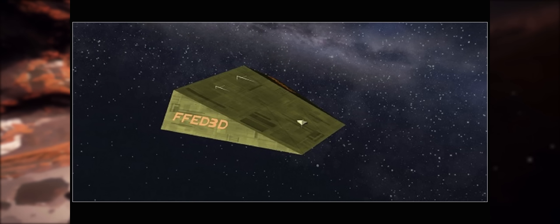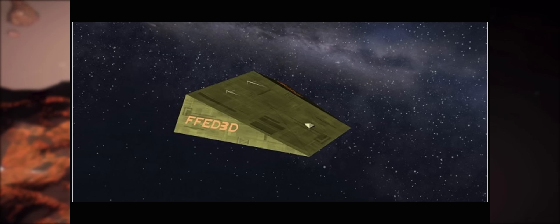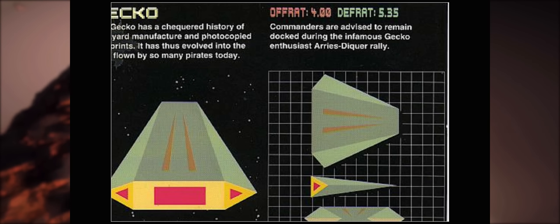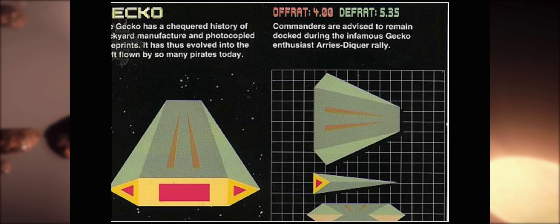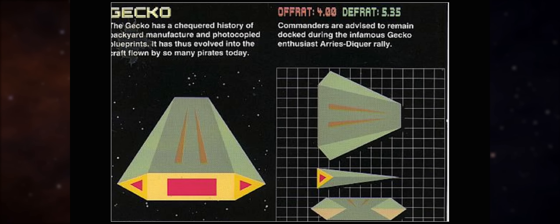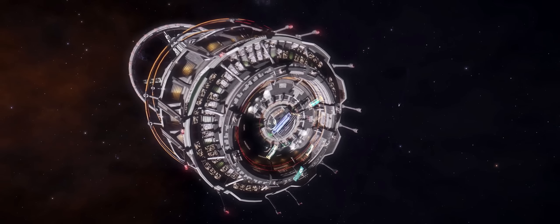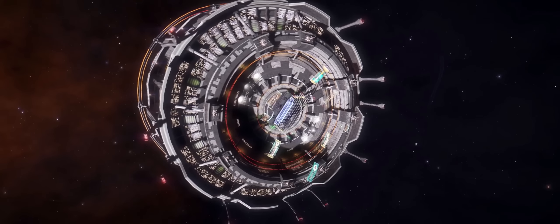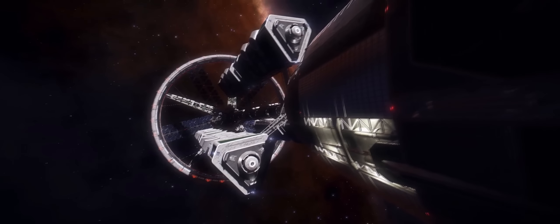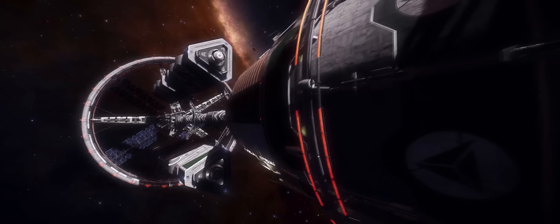The Gecko was actually a very small combat ship, much smaller even than the Sidewinder. Interestingly the original manual talks about how the designs for this ship were stolen and then widely circulated to a number of backyard workshops, which produced the ship in vast numbers with many different variations to protect the companies against lawsuits. Ultimately this turned out to be a single-pilot combat craft typically used by pirates. Nowadays in Elite Dangerous, the ship launched fighters are probably very close in size to the original Gecko, but I'd love to see a ship as small as the ship launched fighters that is capable of deep space flight through hyperspace and supercruise.